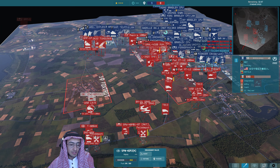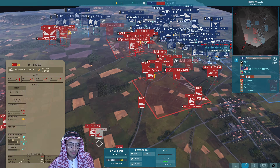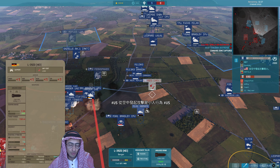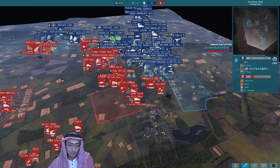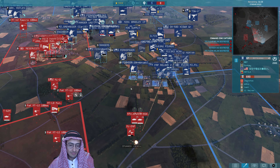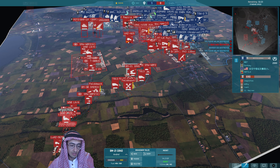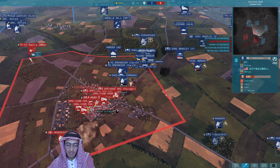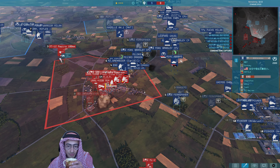Get an ATGM in there as well — that's really useful. Another CV is coming and he's brought smoke bars this time. If you're buying Grads for 420 points on reduced income — that's more than two minutes of income. The Grads are finally opening up, and that's probably going to stop all of this. Blue's at an advantage here because they've got more stuff on the map.